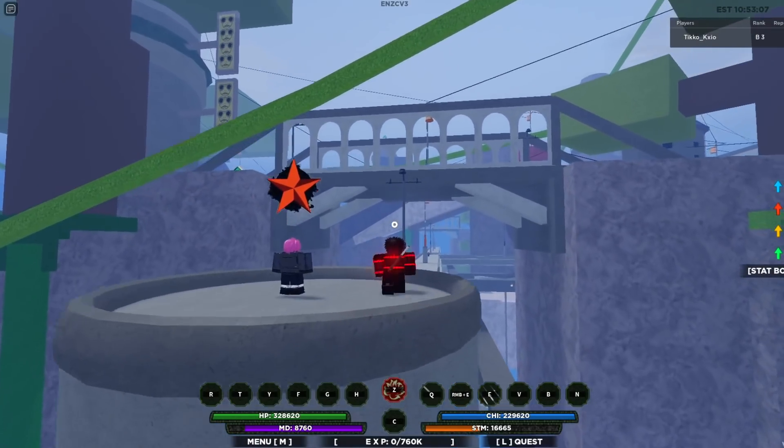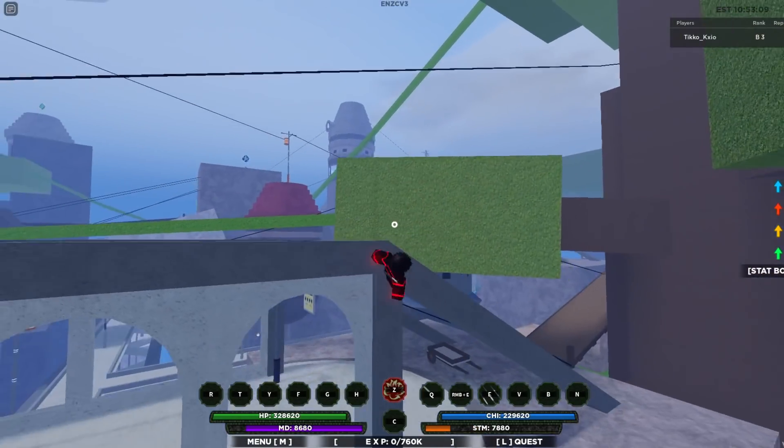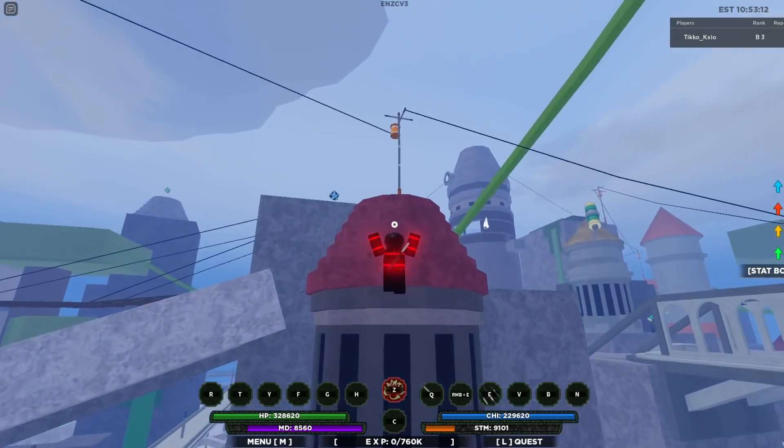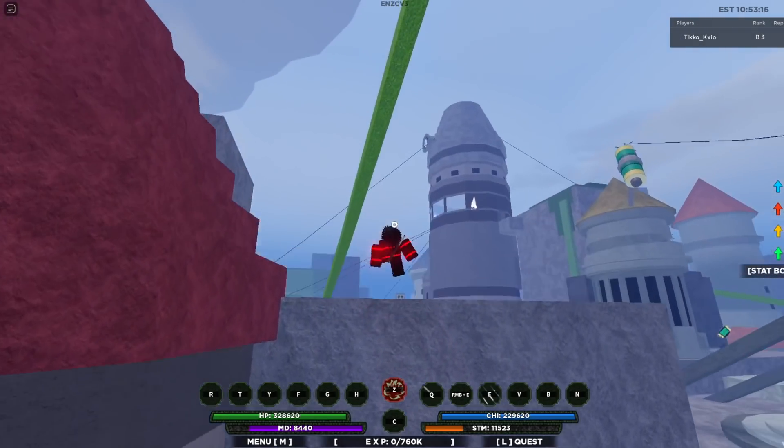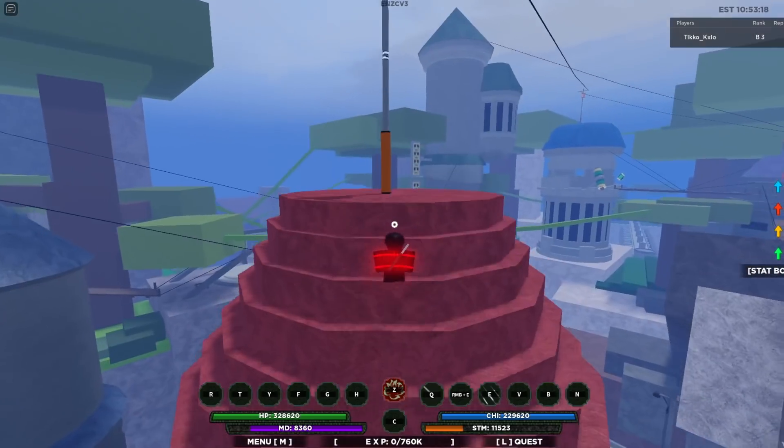It's real simple. All you want to do is go to — we're going to start from this red tower right here. Go to the Hokage's place. Hokage's place is right there. Go in this red building.